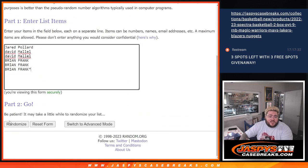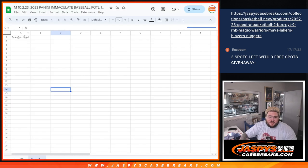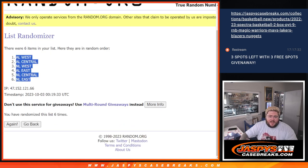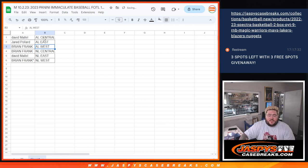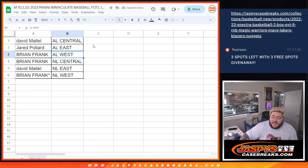We got three-and-three, six times for random division number six — rolled a six. Brian down to David. And six times for the divisions — rolled a six. AL West down to NL East. We'll leave the trade window open for anyone in the chat. David has the AL Central, Jared with the AL East, Brian with the AL West and NL Central, David with the NL East, and Brian with the NL West. We'll pause just a minute for trades. If not, we'll rip one of these boxes.